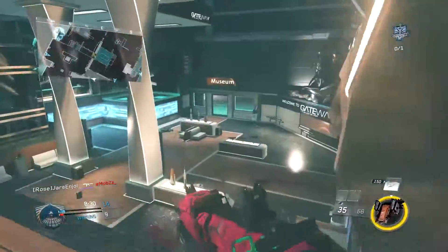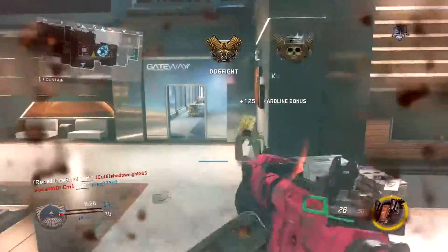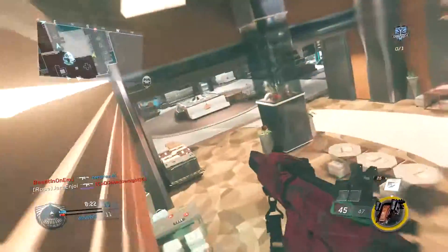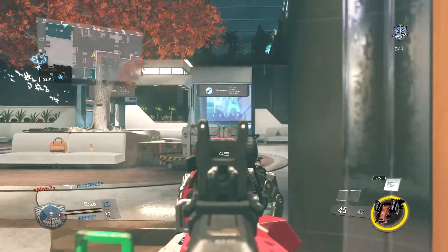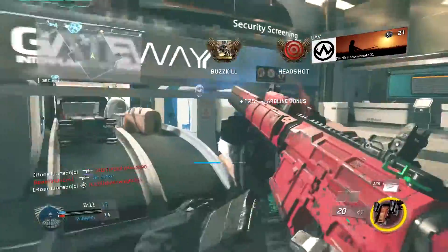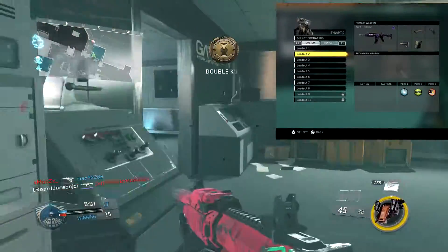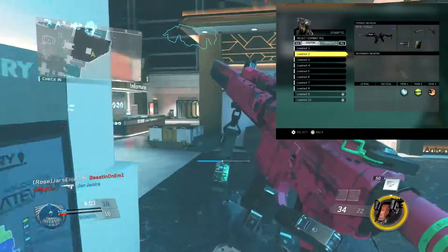First of all you want to start off with game modes and classes. There are like three variants in the game but the main one you want to use is the NV4 with silencer. You can choose the attachments you want, but I'm suggesting something like quick draw or stock and then extended mags if needed. If you don't really need a lot of perks, I would use the class I'm using: extended mags, stock, silencer, and quick draw.